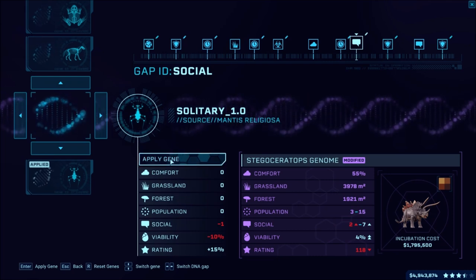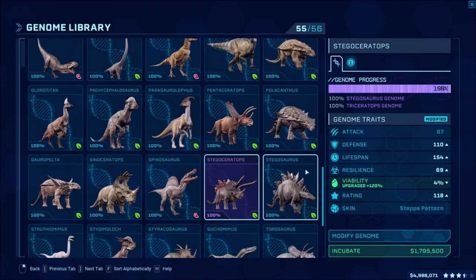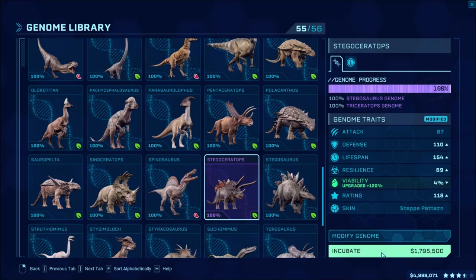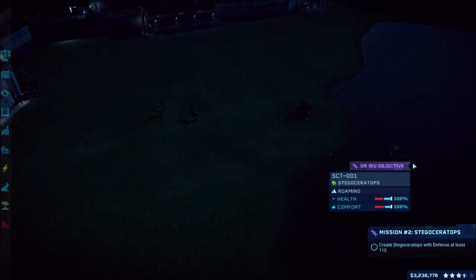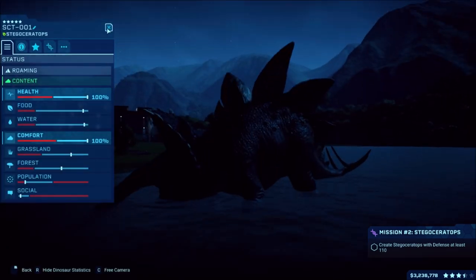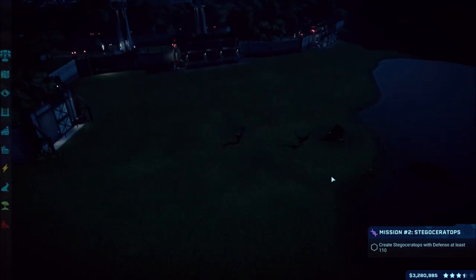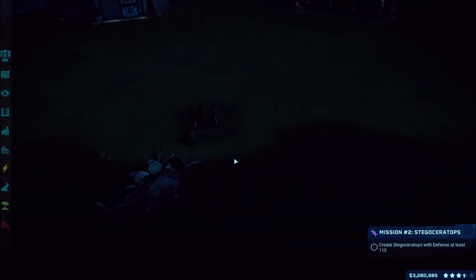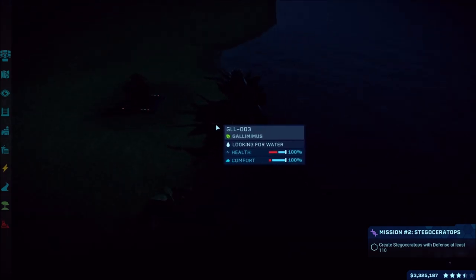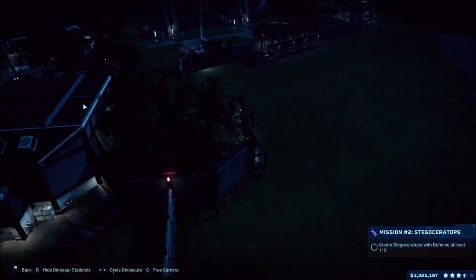That will add some - there will be two so that'll be fine. We'll add that which increases the viability, which should still be good. We got 110 defense, lifespan still quite a while - so let's incubate that one. Stegoceratops is all good now, he's happy with his two little friends. They're just over here socializing - can you believe the look of that new guy? He looks like a mixture of two dinos.